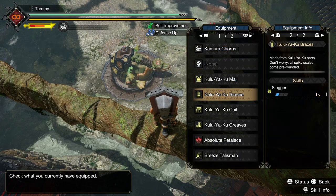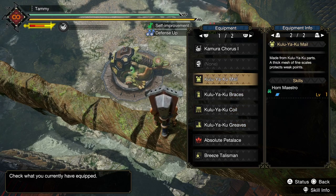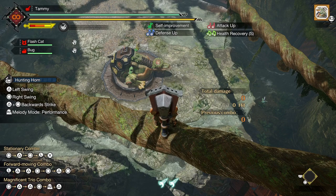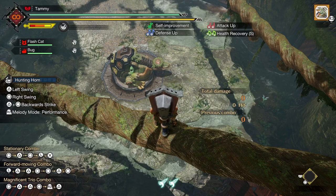I'll be using the basic Kimura horn, though I recommend you experiment with different options. I'll also be using the Kalu Yaku armor for its Stamina Thief, Slugger, and Horn Maestro. Horn Maestro works a little differently in this game compared to how it used to — now instead of extending your song effect duration, it speeds up recitals and boosts your shockwave damage, which is a concept I'll get to later.